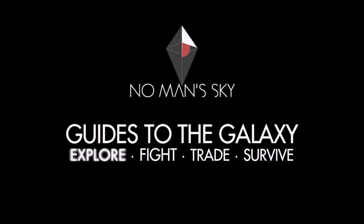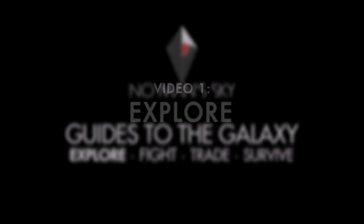Four guides to the galaxy: explore, fight, trade, and survive. It is so good to know that we have three more trailers to come before release, but let's get started with video one — explore. There are four main features to the new footage: ships, shields, planets, and creatures.